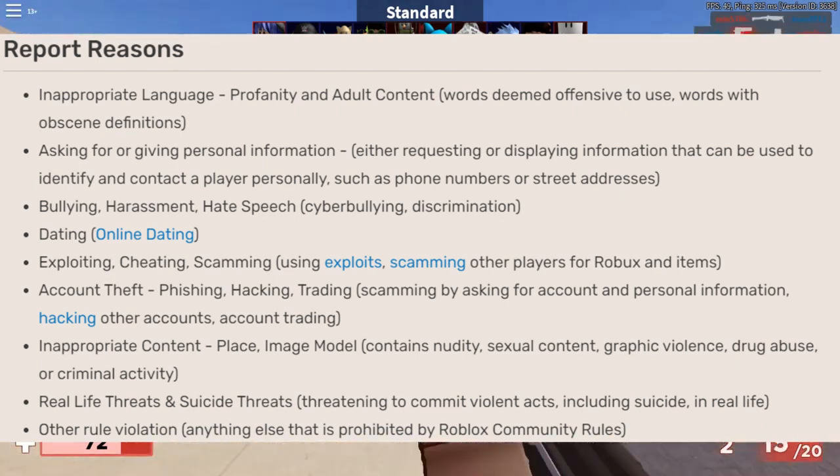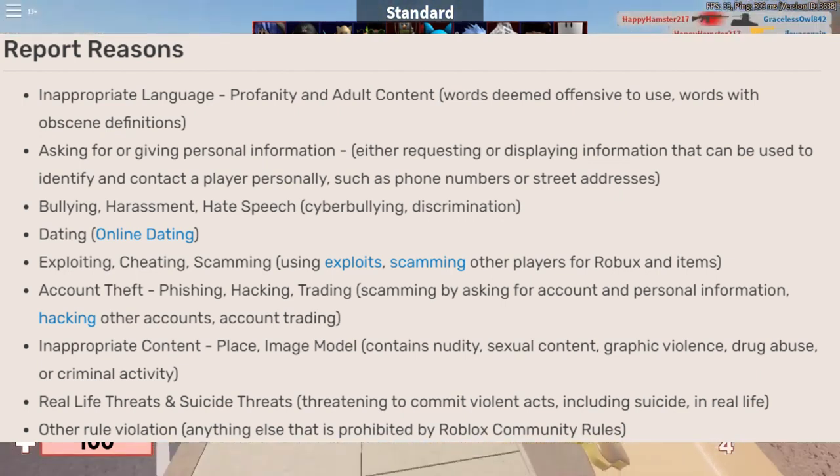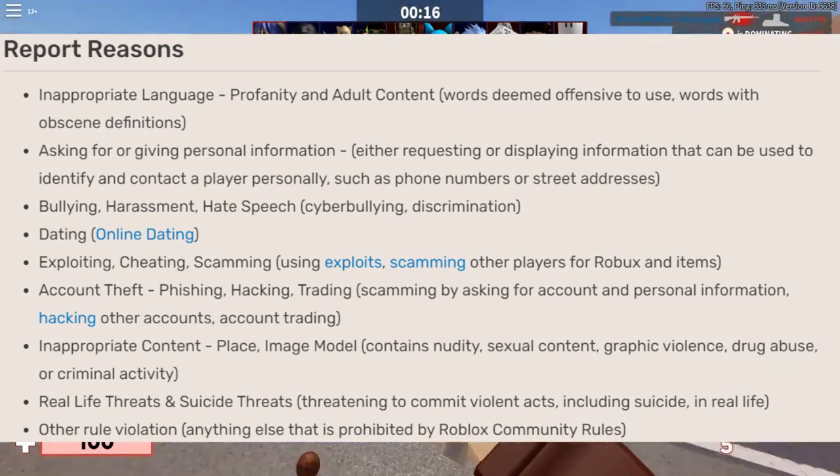Number 7: Suicide threats and real-life threats — threatening to commit violent acts, including suicide, in real life. Number 8: Other rule infractions — anything else that is prohibited by Roblox community rules.